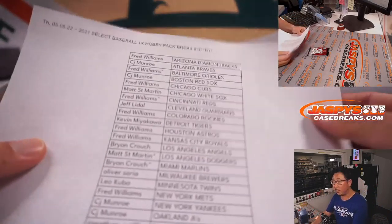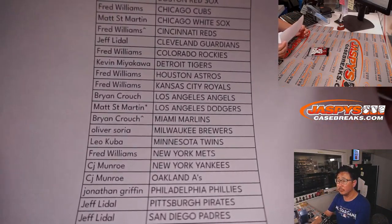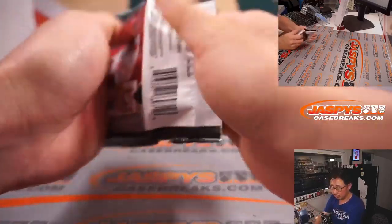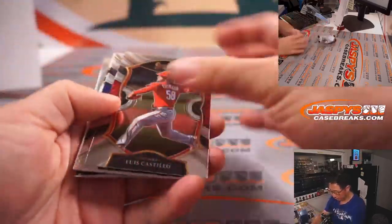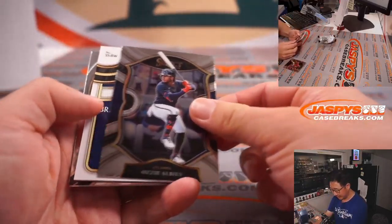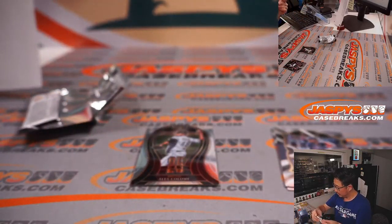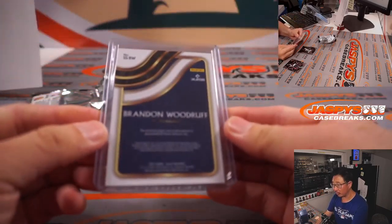Here's the final printout. We've got a hit in here — Ozzie Albies reveals a Brandon Woodruff piece of his jersey. That'll go to the brew crew. That's going to be for Oliver — the relic in the filler break.